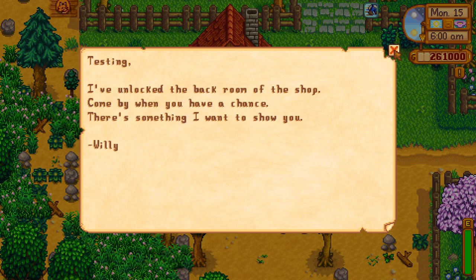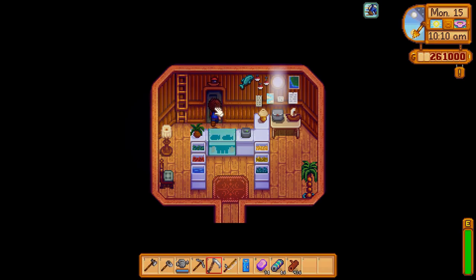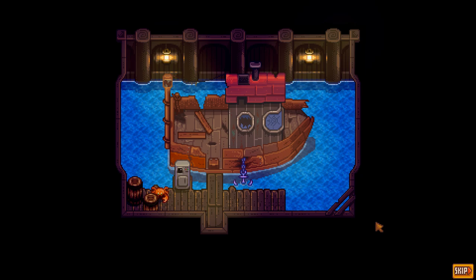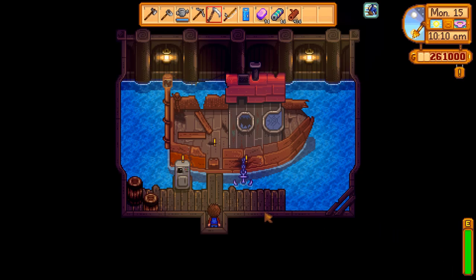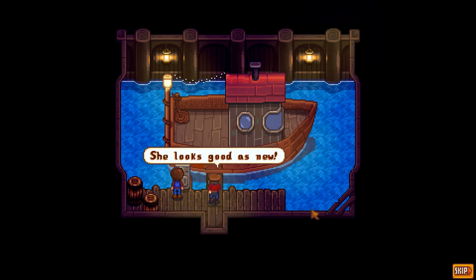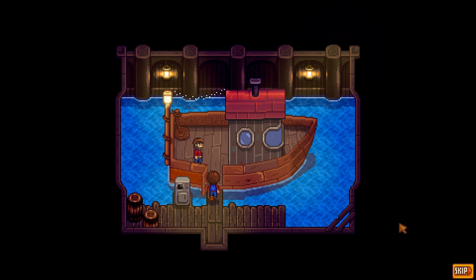Heading on over, it's the exact same process. You go through, you get the boat repaired, come back to Willy the next day, and then you are good to go to get over to the island. So it is the exact same thing as doing the community center — you just have to wait for the letter from Willy.